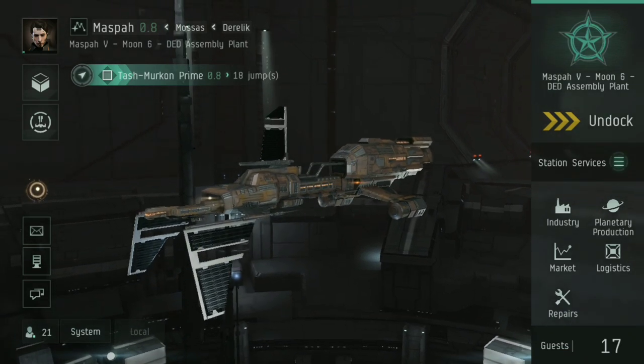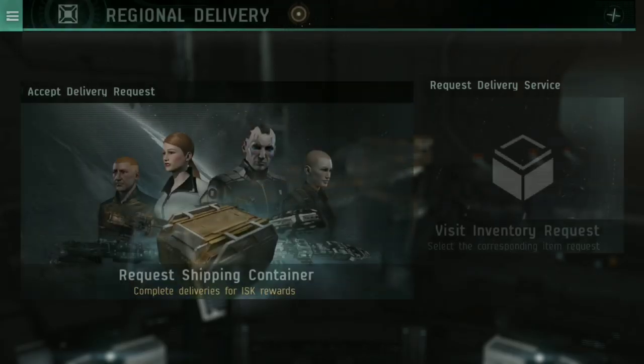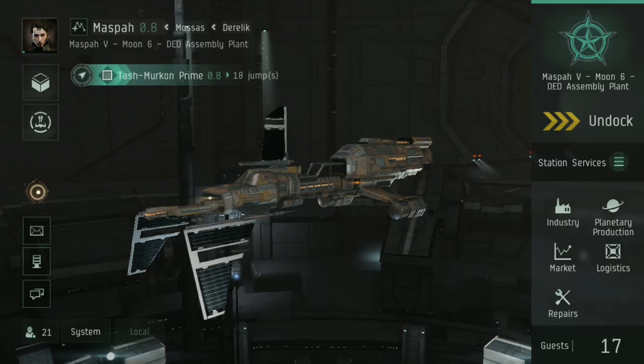So this is the Minmatar Scythe. This is a logistics cruiser, and by logistics I don't mean logistics like hauling — that should be renamed because it's confusing. In other MMORPGs you occasionally play things like a white mage, scholar, or priest if you want to be a healer. In EVE Echoes we have spaceships. If you want to be a healer, you go into a logistics frigate or a logistics cruiser — that's what we're looking at here.